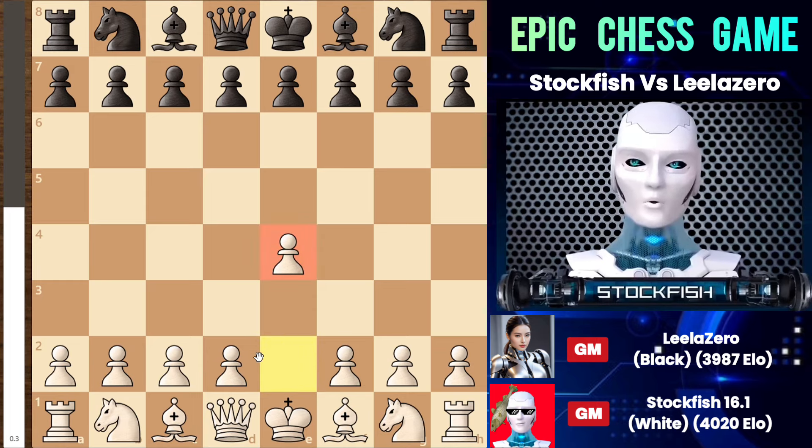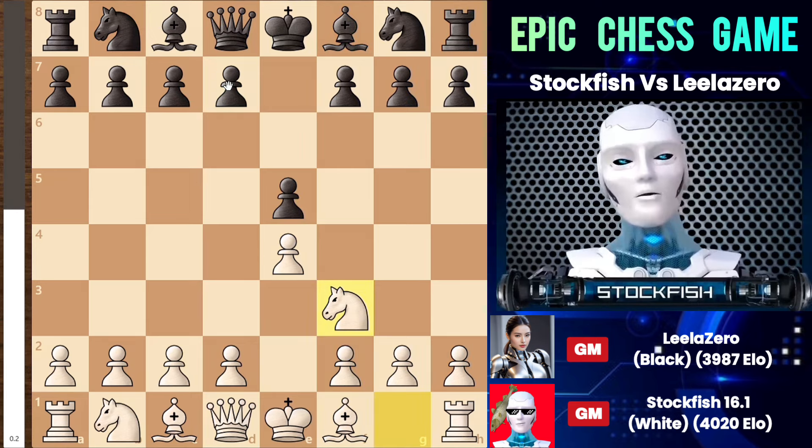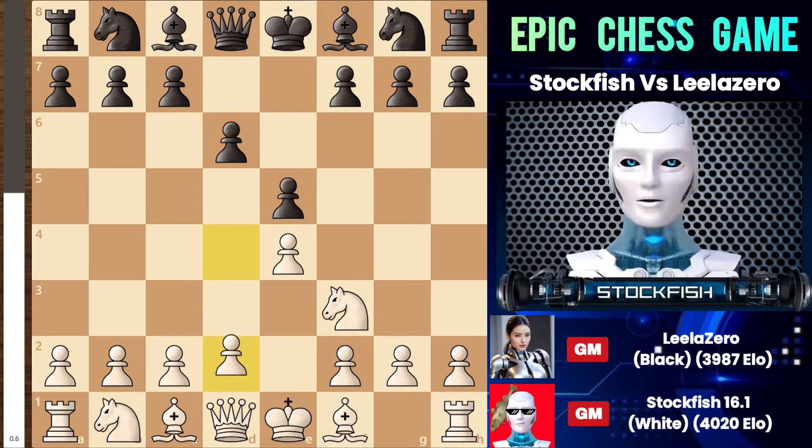I started the game with e4, and she responded with e5. After that, knight f3 happened. Here, Lila could go with knight to c6, bishop out to c5, or a move like pawn to d5, which is completely viable and logical. However, she decided to go with d6, which is called the Philidor Defense. This allowed me to open up the center by playing pawn to d4.